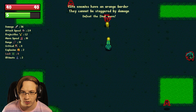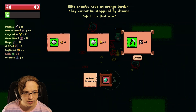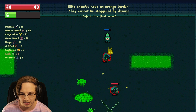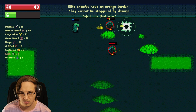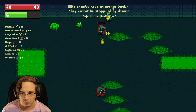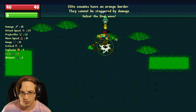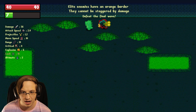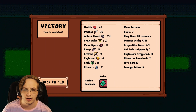Elite enemies have an orange border — defeat the final wave. These are all elites. Crit chance, explosion. I definitely hope we can quickly get more essences at once. I think eventually we can get new crocodile characters too. We'll take luck since it had a chance to do damage. But I think this is just the tutorial — victory. Tutorial complete, back to hub.